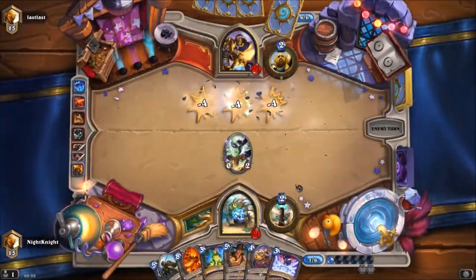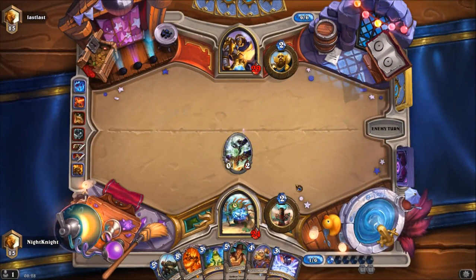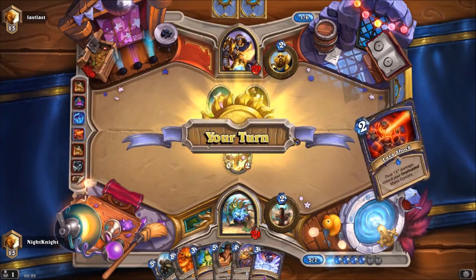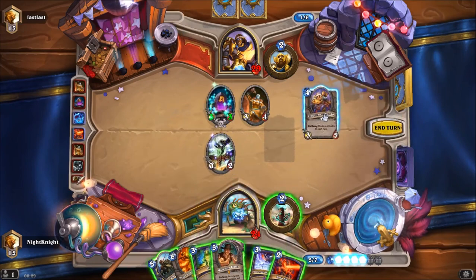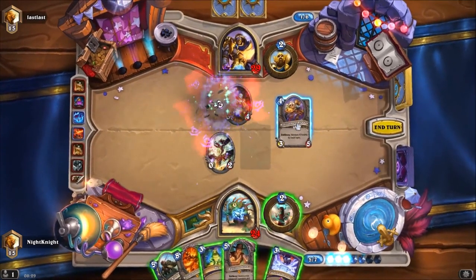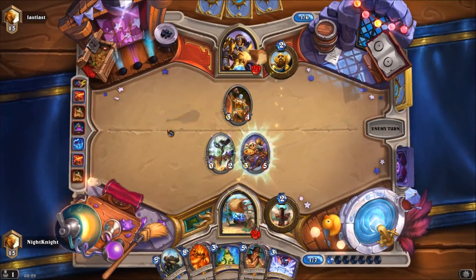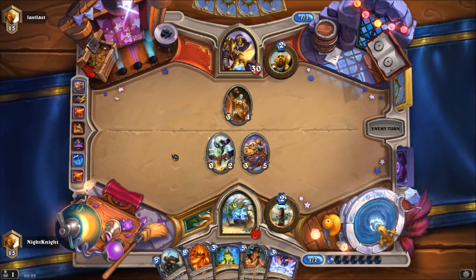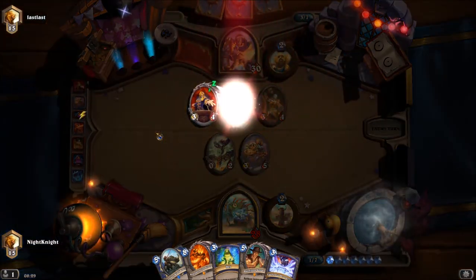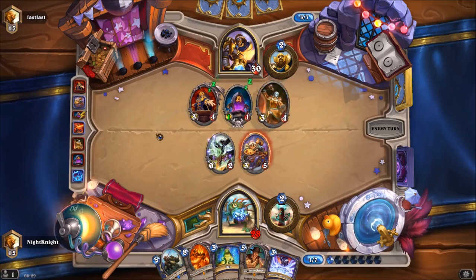I really want a guaranteed kill — I know that Lava Shock was an overload and I have a 50% chance to get the spell damage. I used it because I'm afraid of Divine Spirit. Maybe I'll kill the 3/3 with Lava Shock. That Paladin spell allows him to draw cards equal to my hand size, so I don't want to have a lot of cards in my hand. This 1/1 with draw is really nice to get.